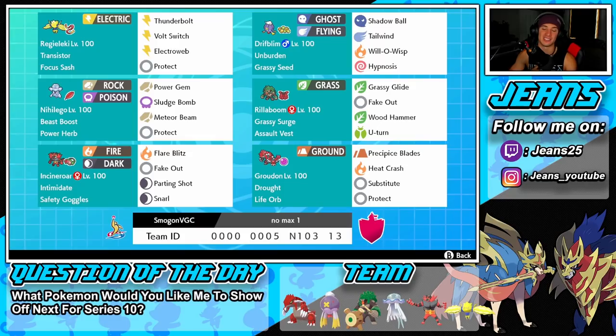Drifblim has Shadow Ball, Tailwind, Will-O-Wisp, and Hypnosis as its moveset. In the bottom-middle slot we've got Nihilego as our Ultra Beast. It has Beast Boost as its ability and Power Herb as its item.